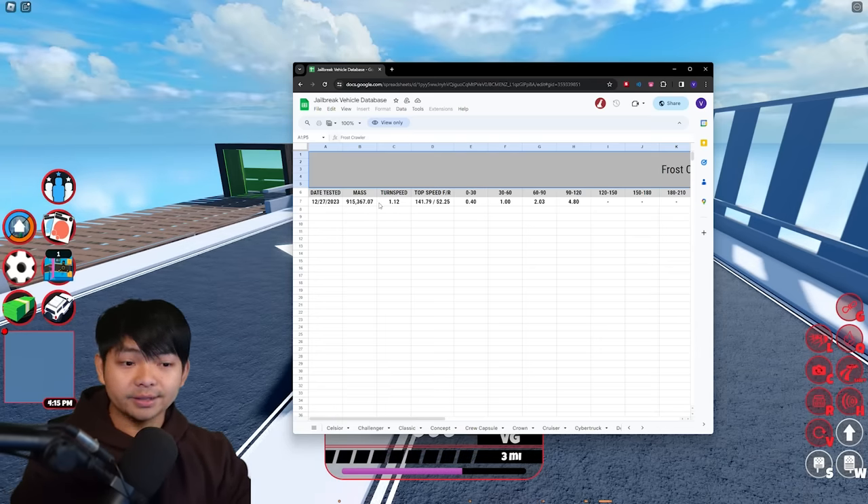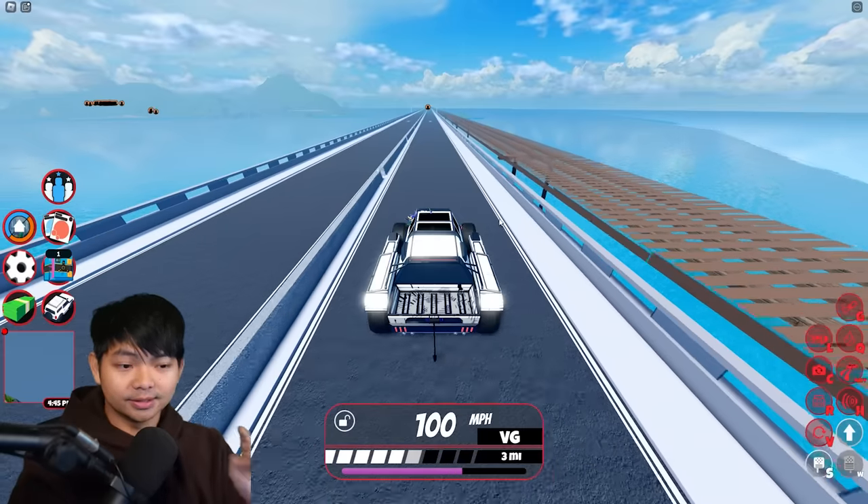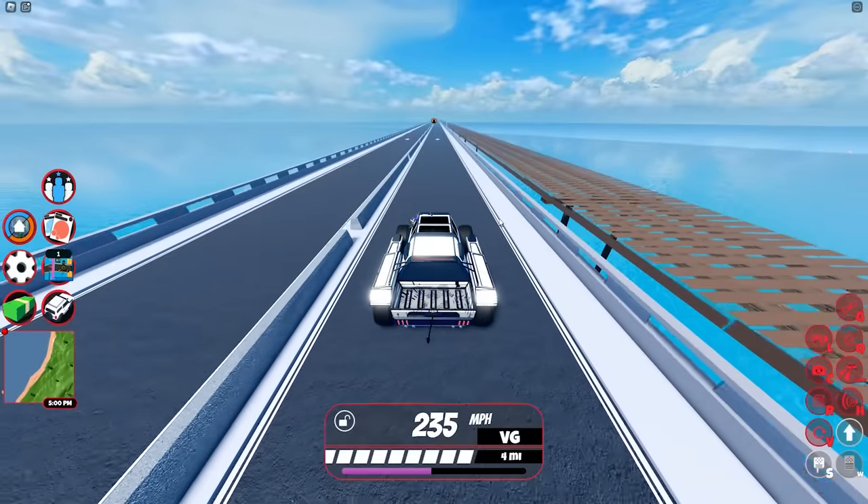On the Jailbreak database, you guys can see here 141.79. So this vehicle is not as fast — this vehicle is literally built like a tank. This is literally insane.